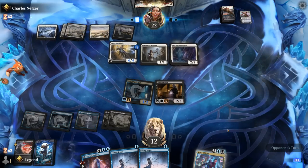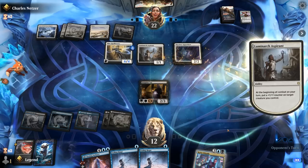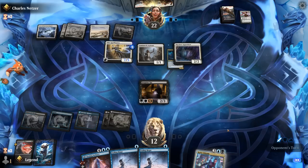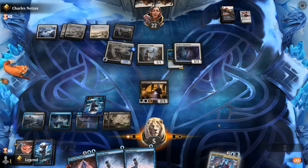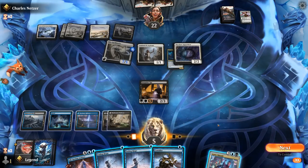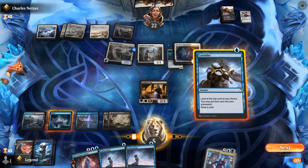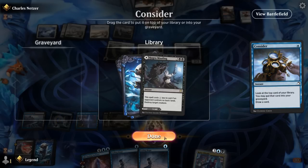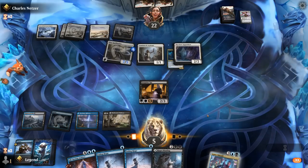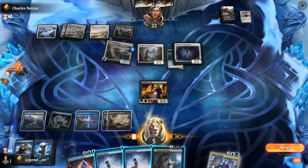Apparition exiles the Newsy. Alright. With double Fading Hope we have quite a bit of interaction. I guess we can Consider first, see what we draw, would like to hit our land drops. Hagra Mauling, I guess we can play tapped. Although the problem here is bouncing Spellbinder lets them replay it to take away Arbiter, which is kind of annoying. Might be able to catch them off guard if they go for an all-out attack, but they would probably just send Spellbinder.